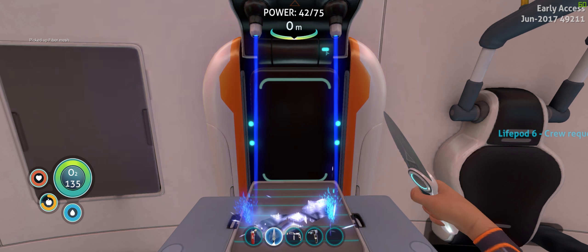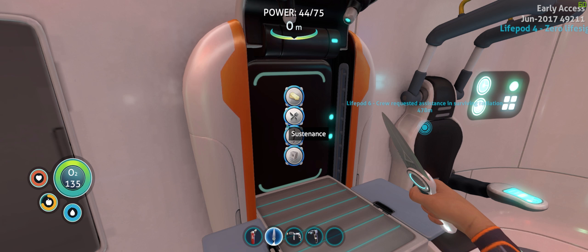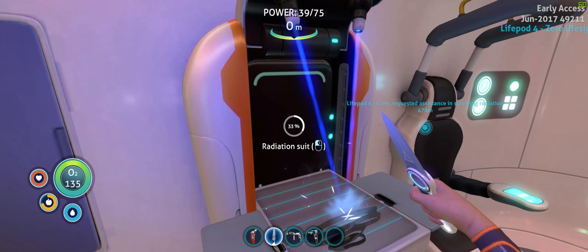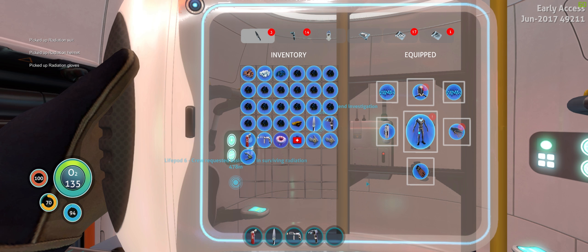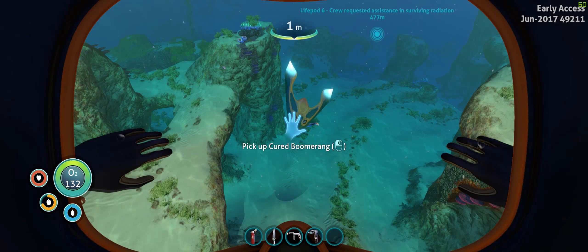Grab some oxygen. He really likes that piece of metal. Well, if I ever need it, I'll just remember that it's there - I mean, I probably won't remember, but it's pretty abundant, that stuff. Into the escape pod. Resources - fiber mesh. Equipment - where's the radiation suit? Oh yeah, I forgot to grab the lead. Radiation suit. Yes! Got a nice little radiation suit.